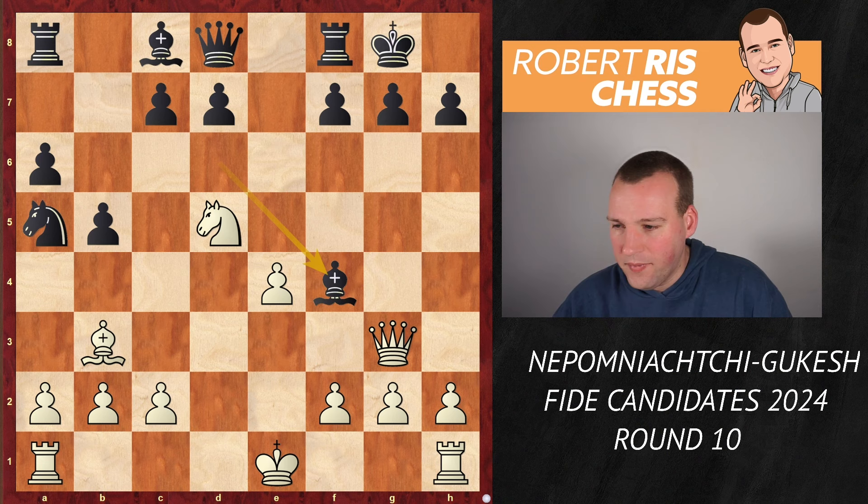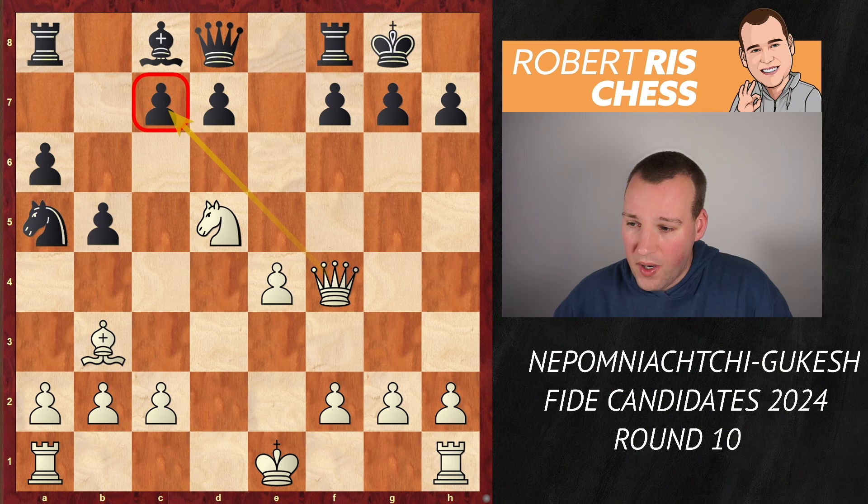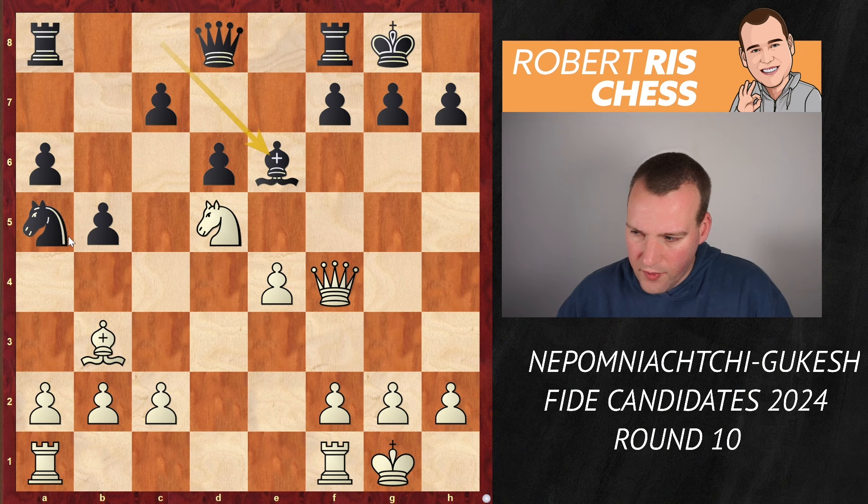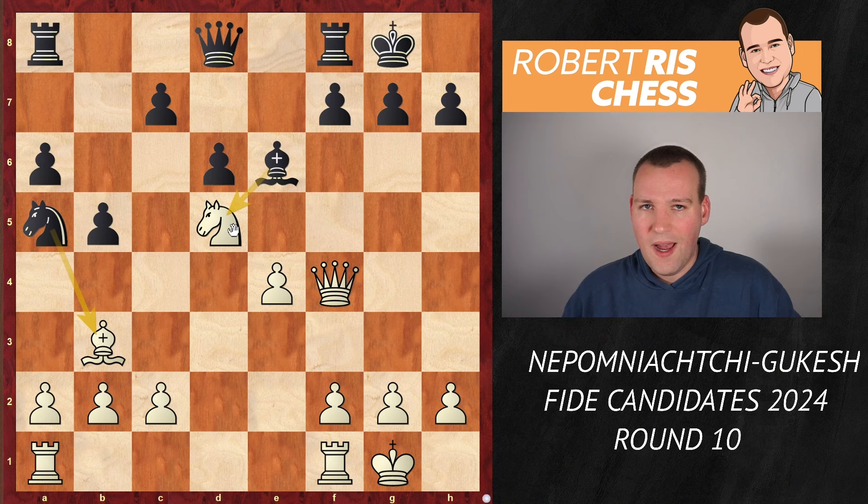After Bxf4, Qxf4, the pawn on c7 is under threat again, but the pawn goes to d6, so the threat is solved. After castling, Black can also get the bishop into the game via e6, and there is this idea that at some point you're going to take on b3, and then take on d5 as well — then it will be a battle with only major pieces left on the board.